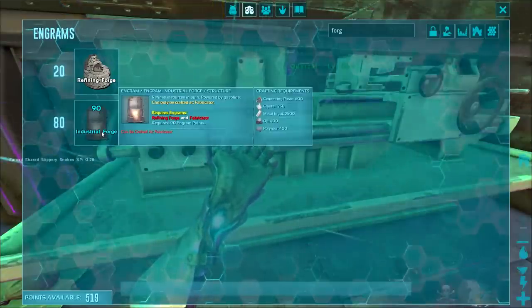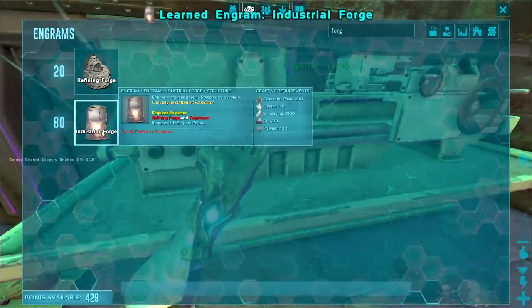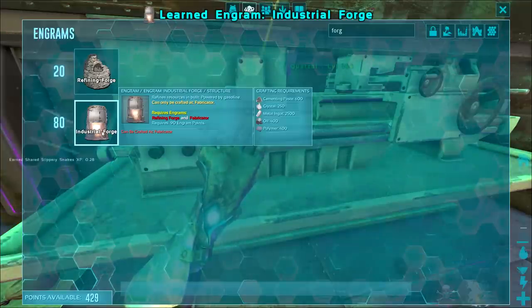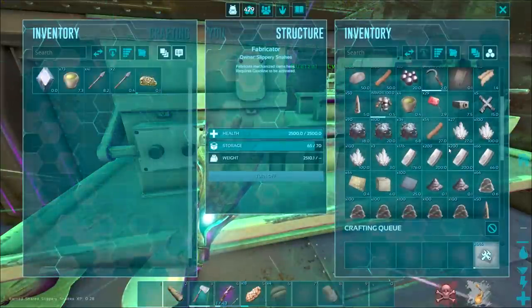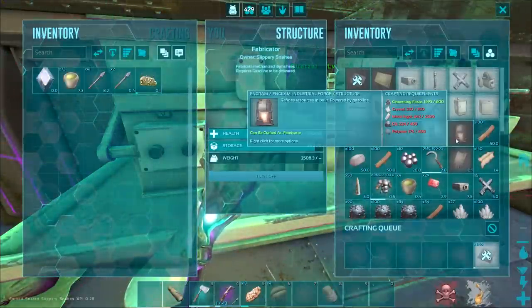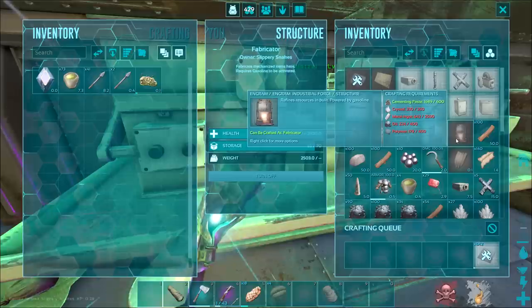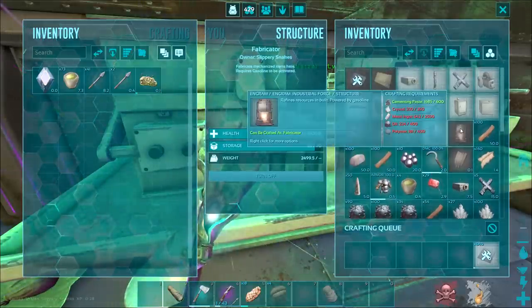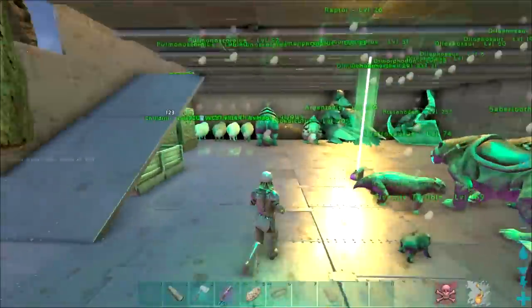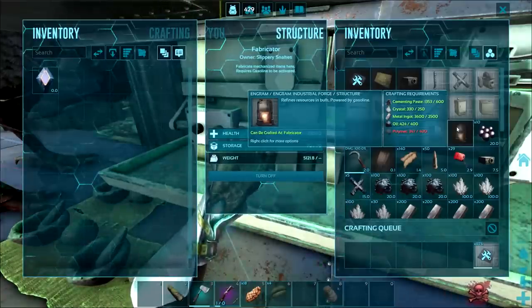Let's learn up Industrial Forge. Alright, what do we need? 600 paste, 250 crystal, 2.5k metal, 400 oil, 400 poly. What have we got in here? We need 20 more crystal, about 1900 metal, 200 oil, and we're crafting up the rest of the poly now. Alright cool, let's move that all in there. Got everything in there now, just waiting on the rest of the poly.